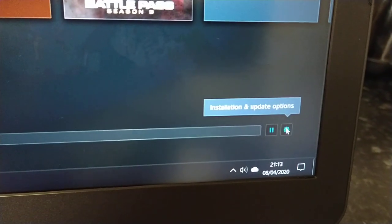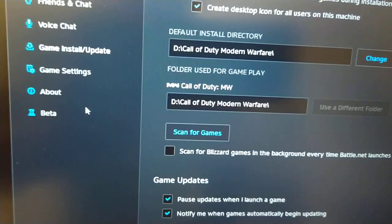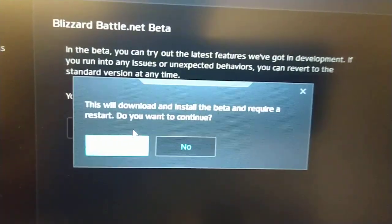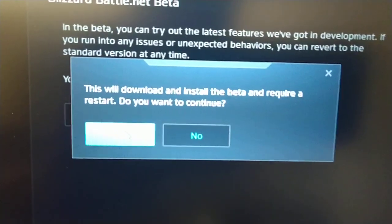First thing to do is just go to the settings here, then go across to Beta and select Switch to Beta, and then hit Yes.